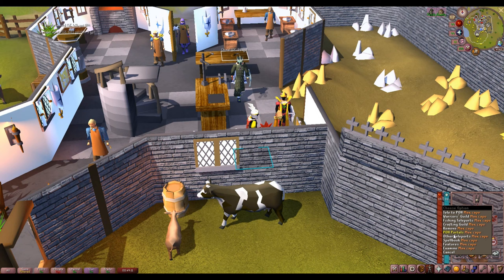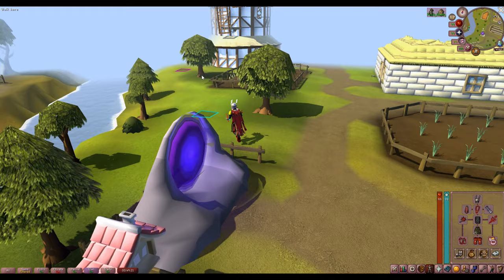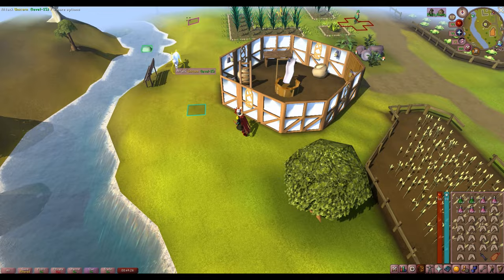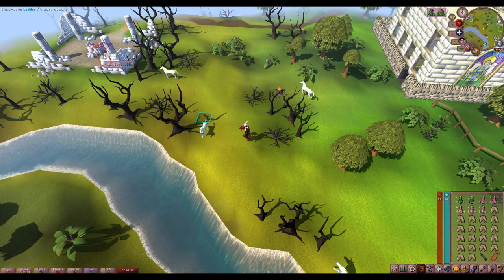Getting to Sarachnis isn't too bad. If you put your house in Hosidius, you can always just teleport to your house and then it's a short run away. This is a pretty good house location as well, because for your herb runs there's a Hosidius patch very close. If you don't want to move your house to Hosidius, you can always use the Xeric's Talisman, the Book of the Dead, or the Xerics Amulet Teleport — these will all work.